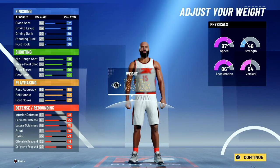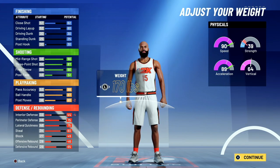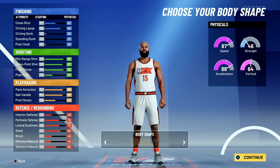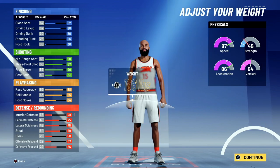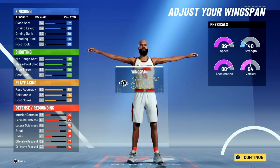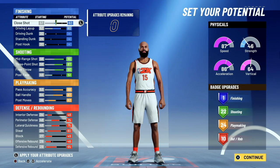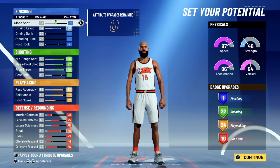I choose the built body type so that at minimum weight your player doesn't look sickly. Everybody goes compact at 6'4" and minimizes weight, then wonders why their player looks like a stick. Now let's go to the badges and attributes — go ahead and take screenshots. The bill finish includes a driving layup, which is great for getting around screens when playing twos.